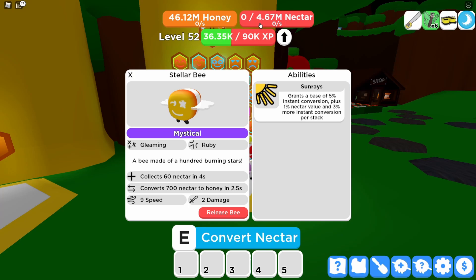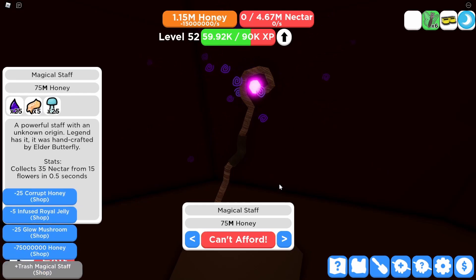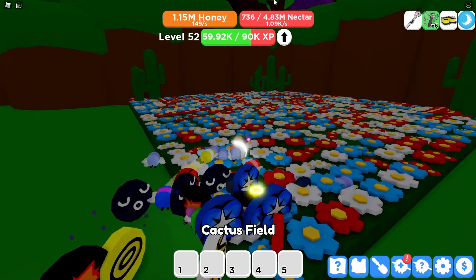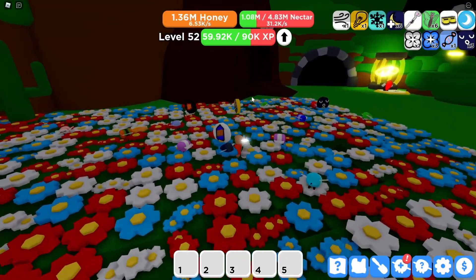It's gleaming and ruby. The gleaming might be pretty good but ruby isn't all that great because I'm a blue night hive — but I'm trying to get some red mystical bees. I actually grinded a lot and now I have enough to buy the magical staff for 75 million — it's gonna be so much better than the pirate's cutlass. Now I have the magical staff equipped: 5% instant conversion and 1.1 nectar. Oh my god, that's really fast compared to my last tool. Like, subscribe, and we'll see you next time — bye!